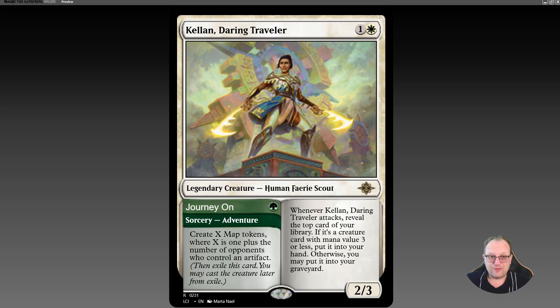Welcome to today's deck tech. We're looking at one of the cards that spawned early in the set — we couldn't do much with it beforehand because we didn't know what map tokens did. But we do now. I'm talking about Kellen, Daring Traveler. It's the only card with an adventure in the set, which is quite interesting. It's a 2/3 for one and white, and has two halves. The journey adventure side creates X map tokens, where X is the number of opponents who control an artifact.